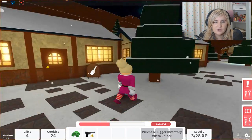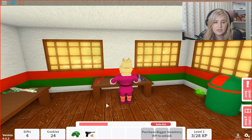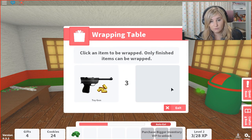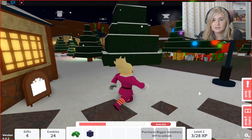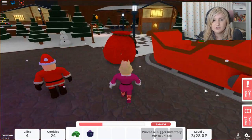Now to the wrapping station, out this way and around the corner. Our toy gun is now made, so it's gonna get wrapped up in cute wrapping paper and has to go to Santa's sleigh. And then maybe we can work on our quest a little bit. Let's go this way around Santa's sleigh. I love Christmas time.